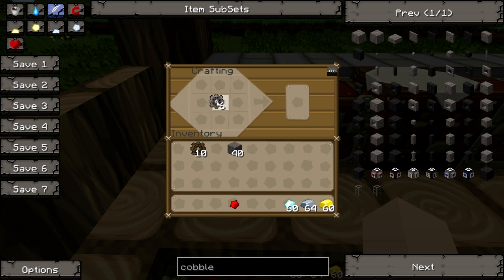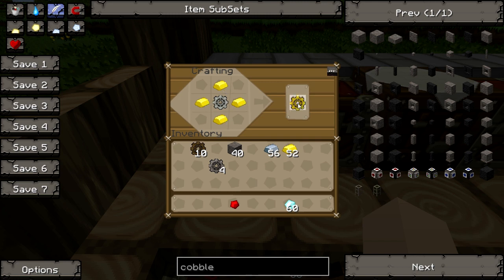We're going to need three iron gears, but first let's get out of the way the two gold gears and two diamond gears. To make two gold gears, put two stone gears in the middle and put iron around those. Make two of those and you get an iron gear. Then we're going to make gold gear — make two of those and you get a gold gear.